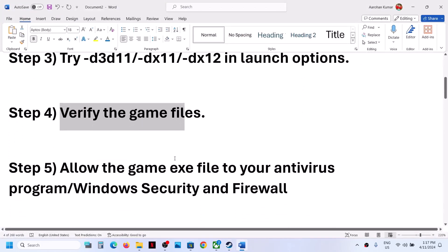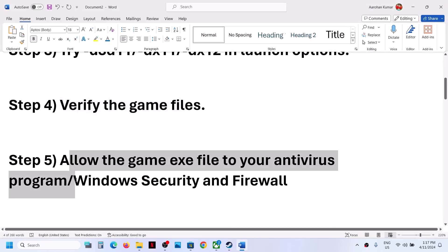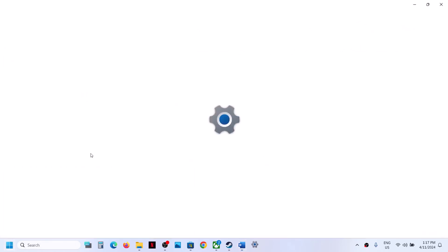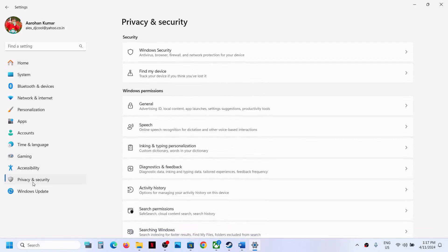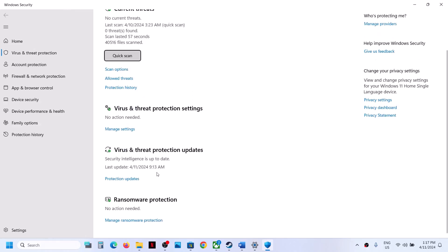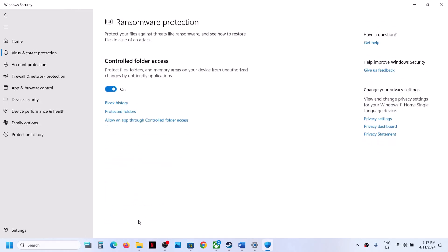The next step is to allow the game exe file through your antivirus program. If you have a third-party antivirus, allow the game exe file in its settings. If you're using Windows Security, open Windows Settings. On Windows 11, click Privacy and Security; on Windows 10, go to Update and Security, then Windows Security. Click on Virus and Threat Protection, scroll down and click Manage Ransomware Protection, then click Allow an App Through Controlled Folder Access.